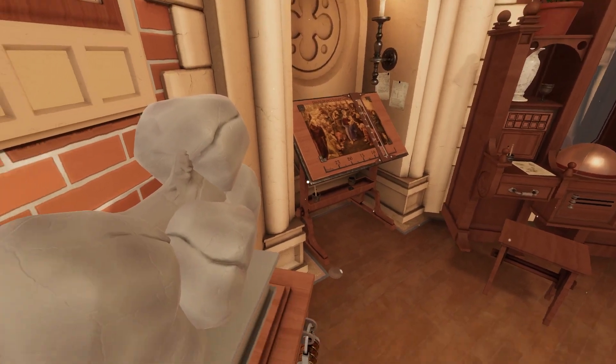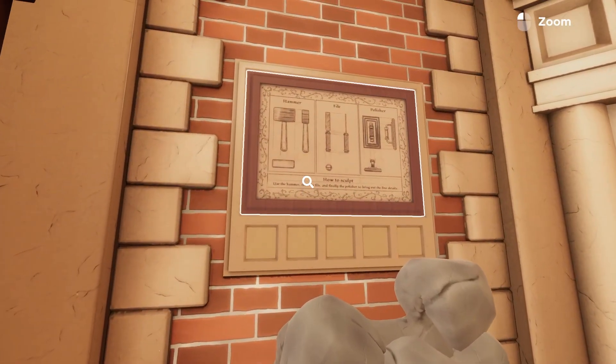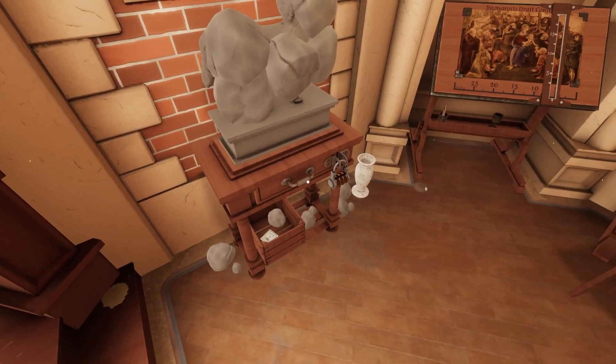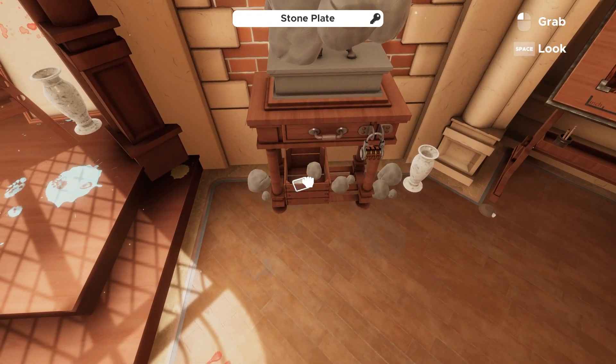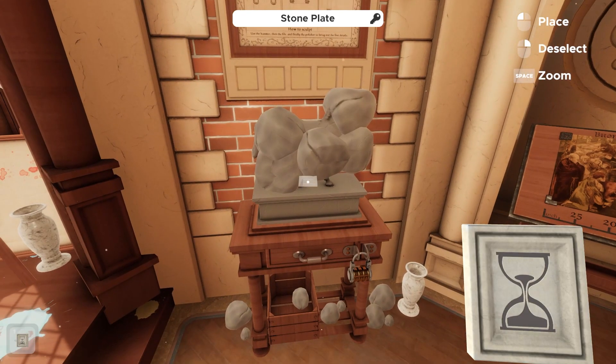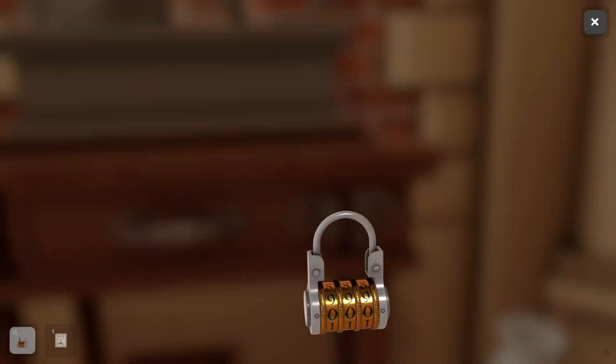Just looking around first. So we have... Sculpture. Hammer, file, polisher. How to sculpt: use the hammer, then the file, and finally the polisher to bring out the fine details. I'm probably going to have to get tools for this. Stone plate. An hourglass.